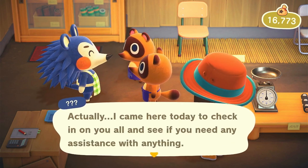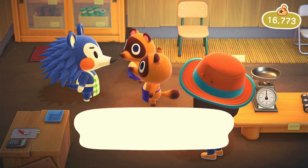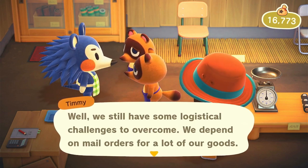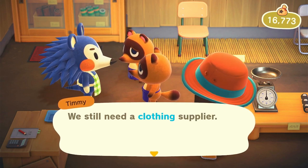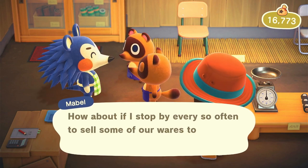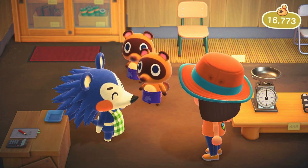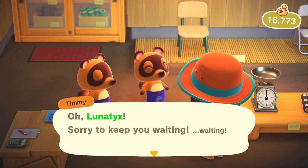Mabel came to check in on us and see if we need any assistance. We really need some clothes - especially because in this playthrough we can actually wear them and enjoy them. Mabel mentions it's not difficult to get to this island, so hopefully soon she may come and visit and we may be able to get her shop. I really need some fun clothes because my designing is not on par at the moment and I'm well out of practice.